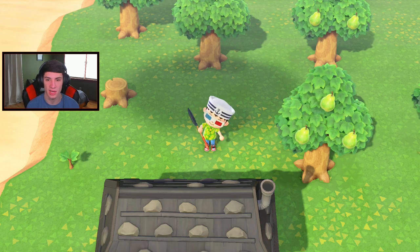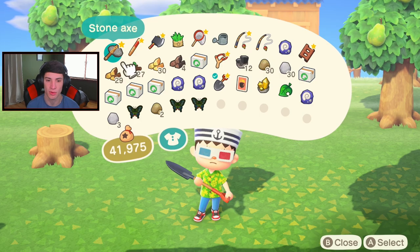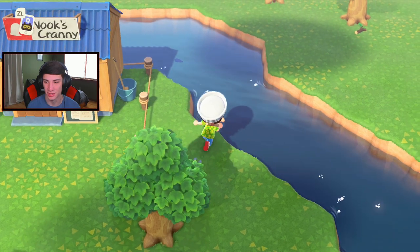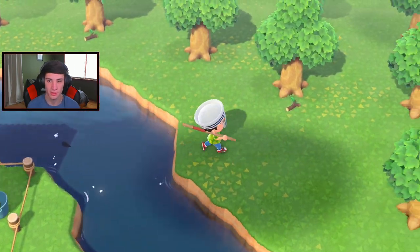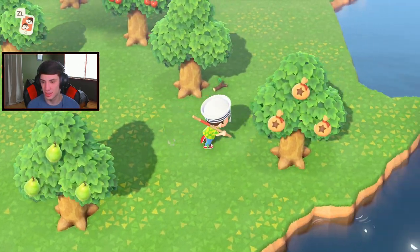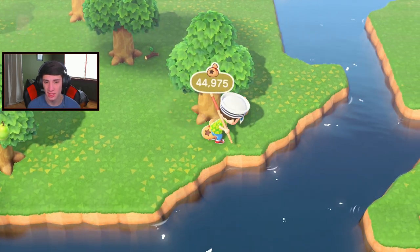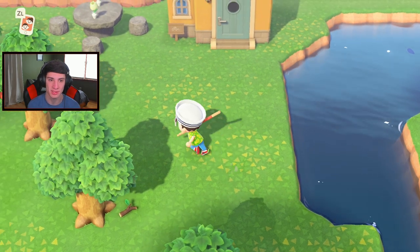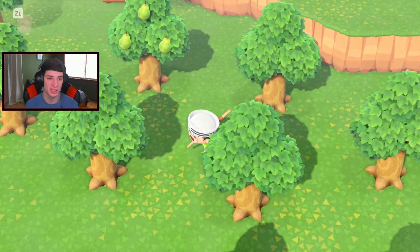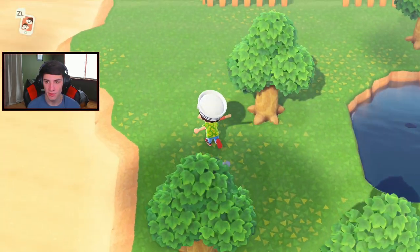Let's grab our shovel - how many fossils do I have? We have four possible, one was from yesterday, so I'm thinking there might be one more. Got all these floor lights as well which I need to place. Let's hop over. I'll take that shell - how much bells? 3,000 - okay, that's not bad. I try to plant 10,000 bells if I have them on me, but some days I just don't have the bells and it's really not worth going back to grab them. One more fossil lurking around - these are all bamboo shoots.